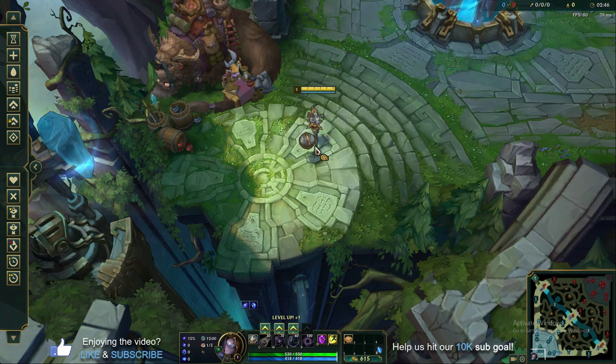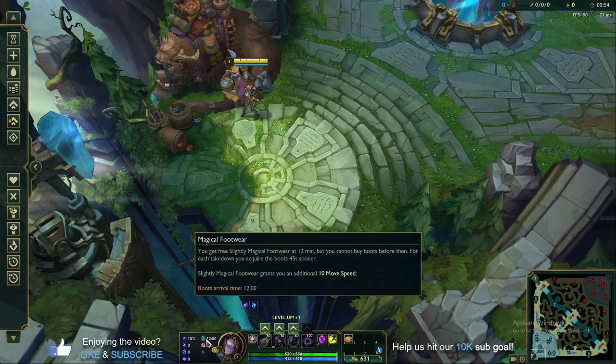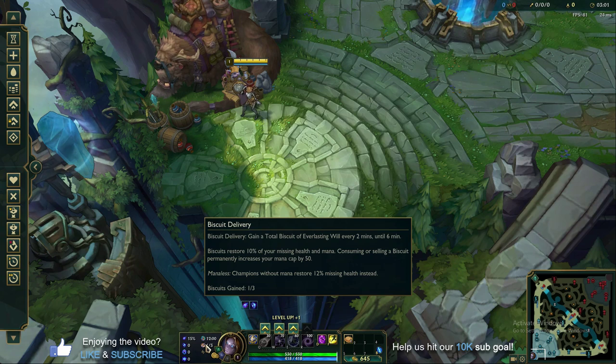Orianna scales up quite nicely and spikes harder as the game goes on, so Gathering Storm works well with her kit. For secondary runes, these are just the highest win rates: Magical Footwear for free boots at the 12-minute mark, and Biscuit Delivery for some extra sustain in lane.